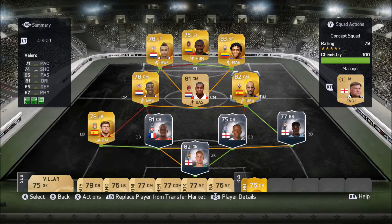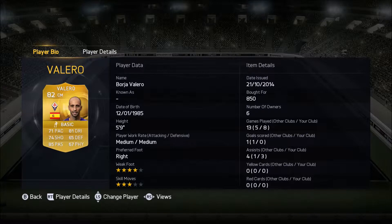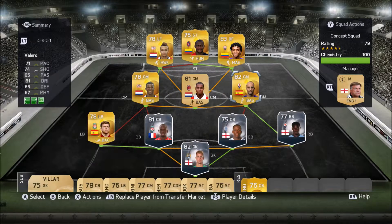At right centre-mid, we have Borja Valero, 82 rated, plays for Fiorentina from Spain, and he costs 850 coins. In his eight games he got three assists as well as a number of key passes and was just solid. 85 passing and 81 dribbling are his key stats, but he is very well-rounded. The 65 defending is underrated — he puts in a lot of good tackles — and he has got a hell of a shot on him, drawing us a couple of corners.